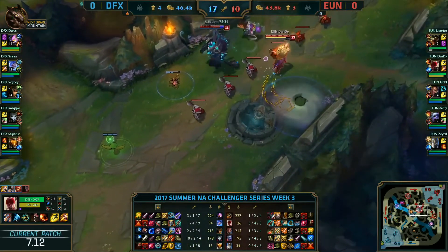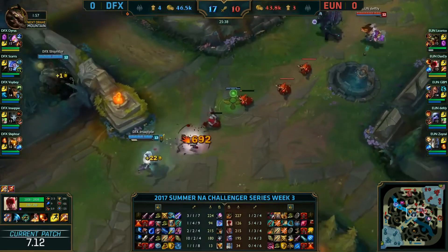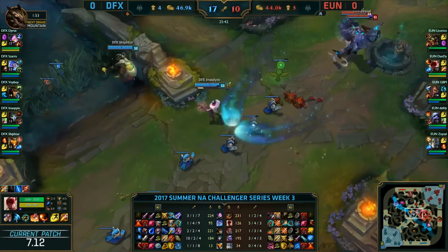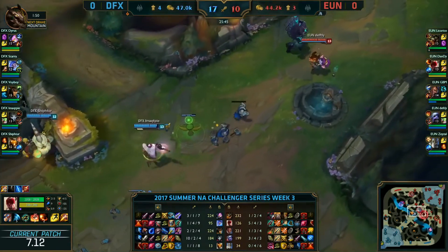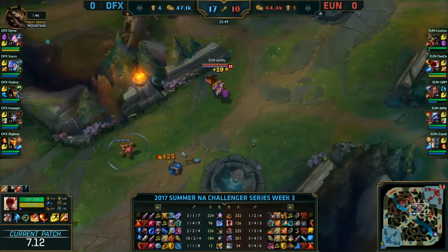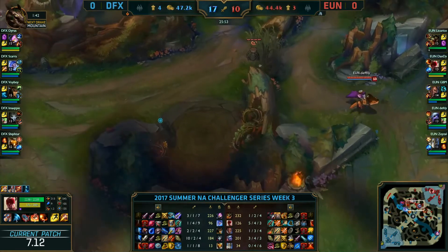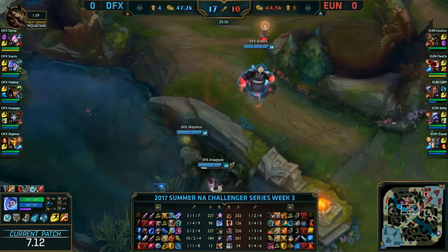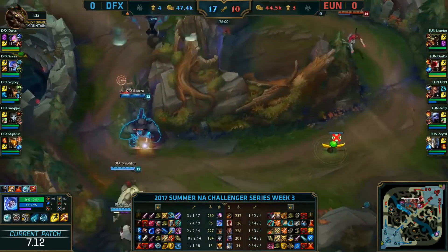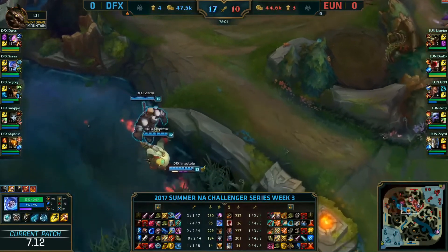Skara and Shifter working around, getting dives off. They have some pretty easy go buttons with the Bard ultimate as well as the super fed Jhin, who can drop his ultimate to set that play up. The question is always: can they get a Baron, can they get an Elder Dragon, can they break an inhibitor? CLG Academy had basically the same kind of lead — so we're in a very similar situation despite different compositions. For Delta Fox in and of themselves, are they going to be able to play around these power points? Are they going to utilize the fact that Qtpie's Jhin is super far ahead?